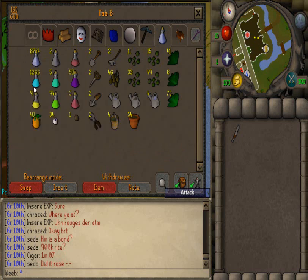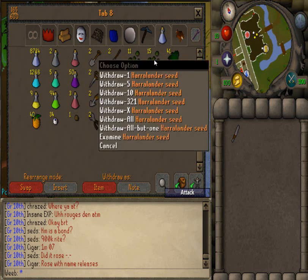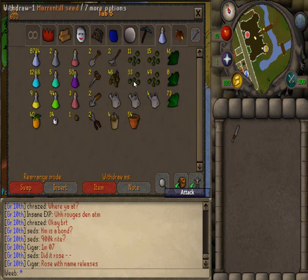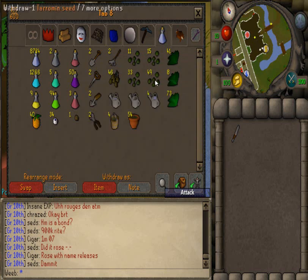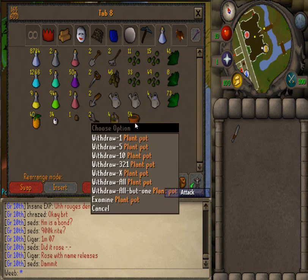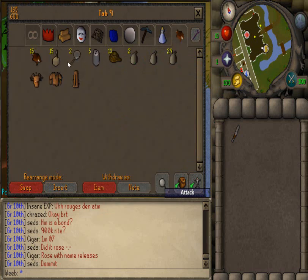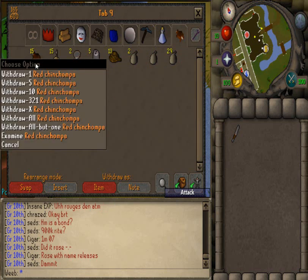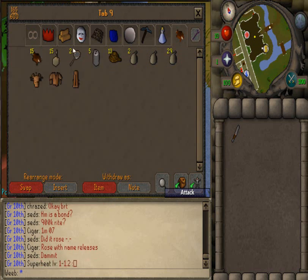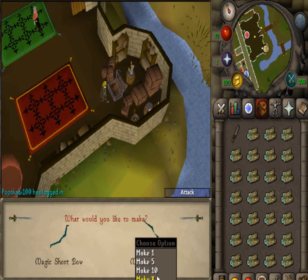This is my herb tab — still the same. Farming: I bought 50 of each seed. I've used guams; I haven't used harralanders yet because I'm not high enough. Started using marrentills, and I'm now on tarromin because I got the required Farming level. I'm going to start on trees when I have the money to buy them. Hunter — I caught about a thousand chinchompas and sold them. That's pretty much my bank — everything's been put into fletching at the moment because I'm going for 99.